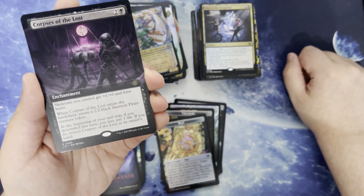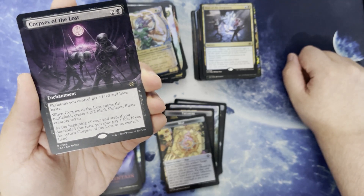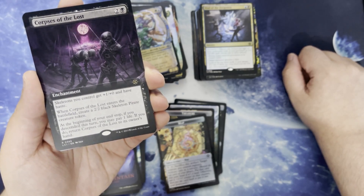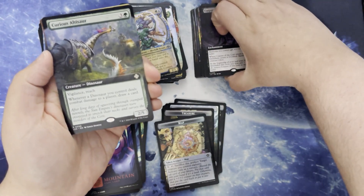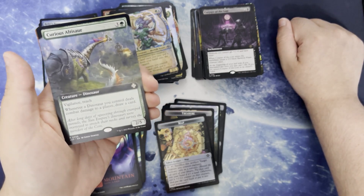Skeletons you control get +1/+0 and have haste. When it enters the battlefield, you create a 2/2 black skeleton pirate creature token. At the beginning of your end step, if you descended this turn, you may pay 1 life — if you do, return it to its owner's hand. Curious Altasaur. 3 and a green for a 2/5 with vigilance and reach. Whenever a dinosaur you control deals combat damage to a player, draw a card.